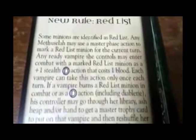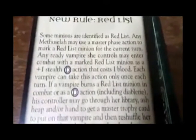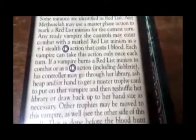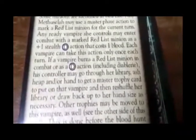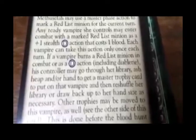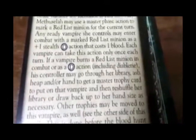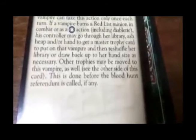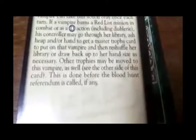Some minions are identified as Red List. Any Methuselah may use a master phase action to mark a Red List minion for the current turn. Any ready vampire she controls may enter combat with a marked Red List minion as a plus-one stealth direct action that costs one blood. Each vampire can take this action only once each turn. If a vampire burns a Red List minion in combat or as a direct action, including Diablerie, his controller may go through her library, ash heap, or hand to get a master trophy card to put on that vampire, then reshuffle her library or draw back up to hand size. Other trophies may be moved to this vampire as well. This is done before the blood hunt referendum is called, if any.